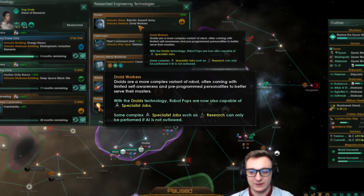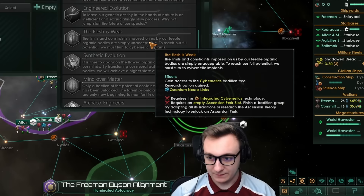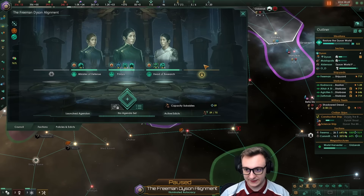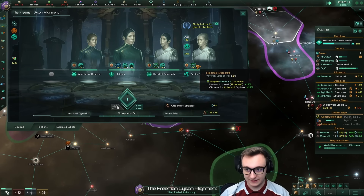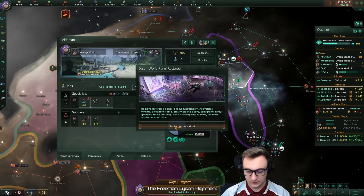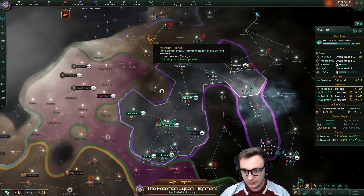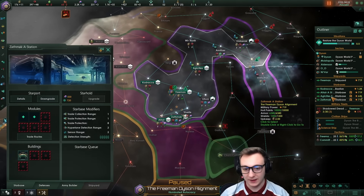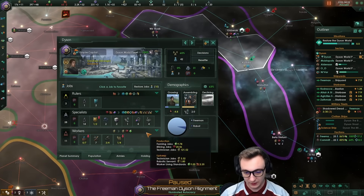We just researched droid workers, which means they can work specialist jobs — very nice. We are going integrated cybernetics, which will unlock the ascension path — the flesh is weak. Another panel's restored because we've done another planet. Expanding the council means we can get research upkeep minus 2% per level, with another scientist on here. We're going to get more specialist output. Another panel — we have progressed and we're actually over halfway. But we have one planet left in our systems, 22 years in, so we're going to have to do a lot of murdering to take more planets.